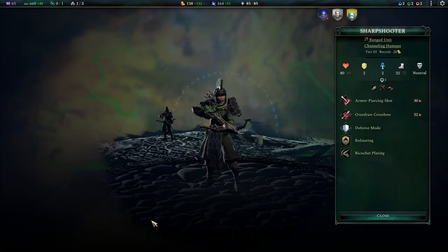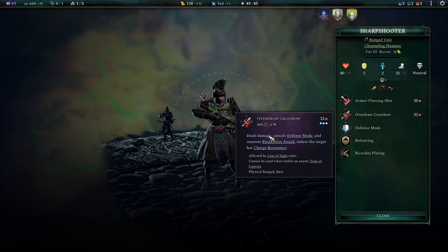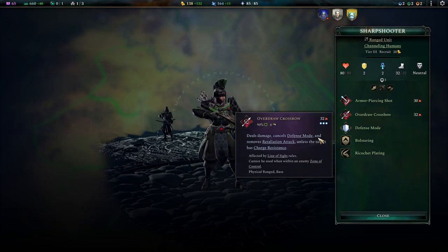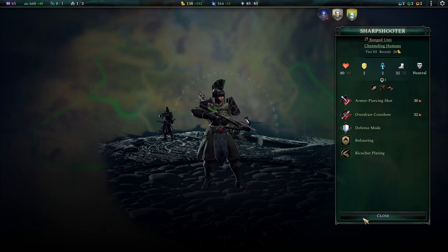Tier 3 adds in the Sharpshooter, which is basically the upgraded version of the Arbalest. You have a ranged attack that ignores a portion of the defense, which is amazing. Overdraw Crossbow is still very similar to what we were used to, but now they can use it every turn and it deals a decent amount of extra damage. On top of that, they punish ranged attackers back — the Thorns effect there is quite effective considering that I often try to take out enemies from afar. So this is a nice little extra.